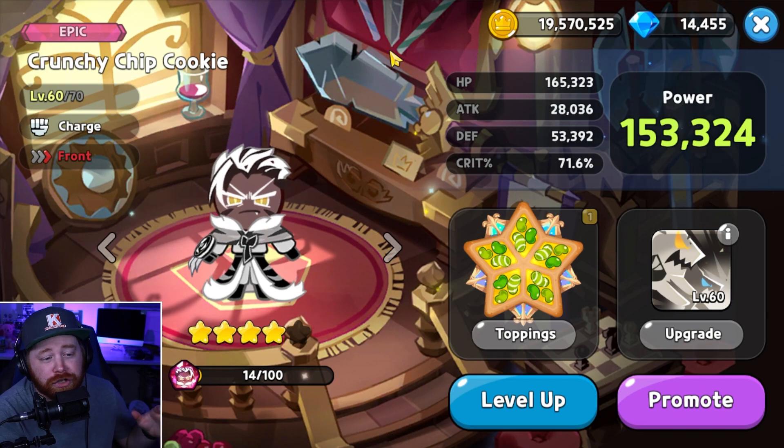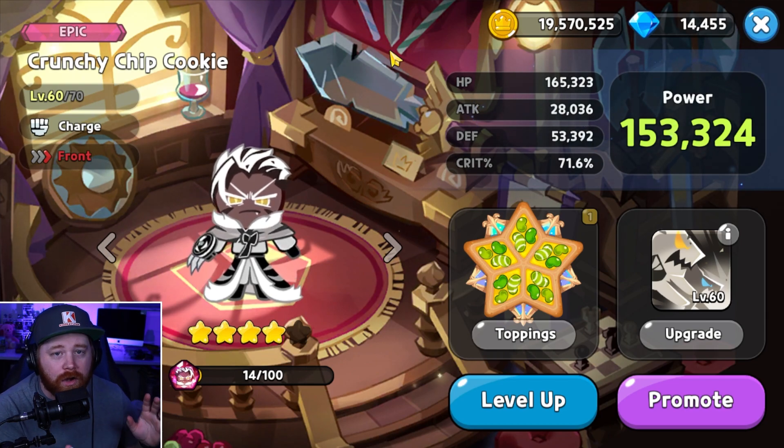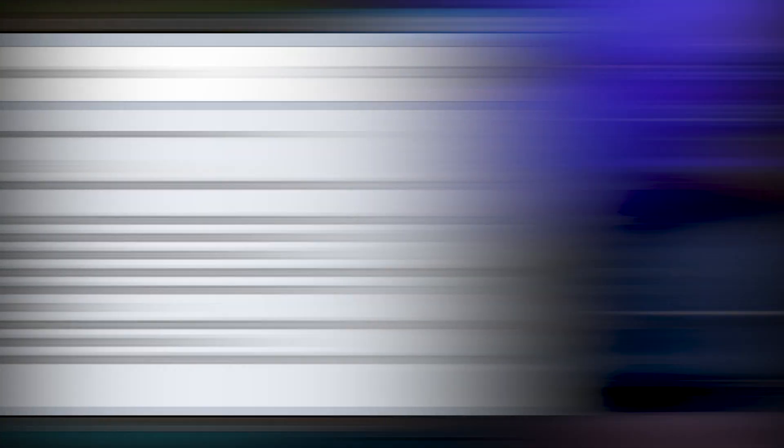Crunchy Chip Cookie is the brand new epic charge unit placed in the front row. I'll be doing another video going more in depth covering him, doing some additional testing, sharing my first impressions, and whether you should absolutely build him or pass.